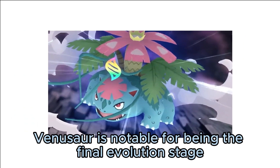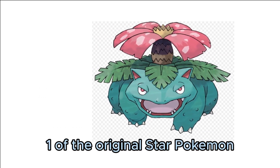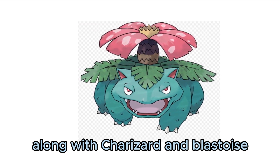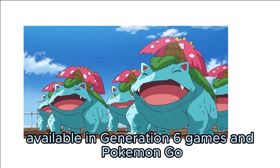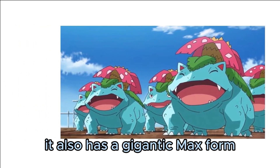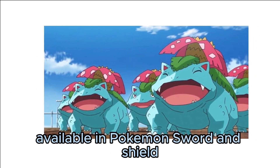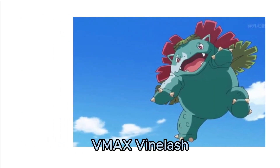Venusaur is notable for being the final evolution stage of one of the original starter Pokémon, along with Charizard and Blastoise. It has a mega evolution available in Generation 6 games and Pokémon GO. It also has a Gigantamax form available in Pokémon Sword and Shield with an exclusive G-Max move, G-Max Vinylash.